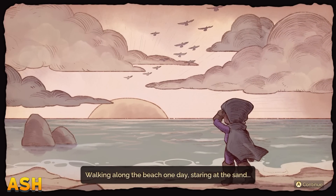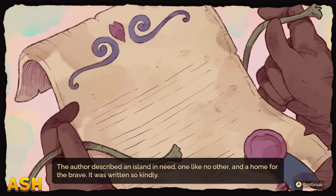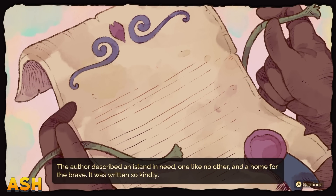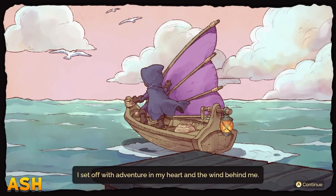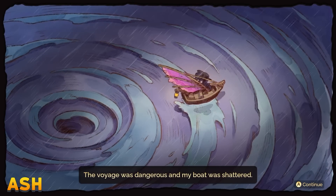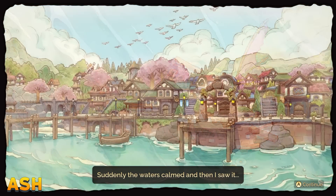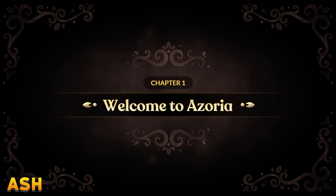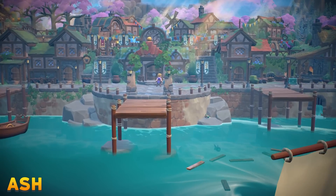So one day walking along the beach, staring at the sand, a message in a bottle invited me to a faraway land. The author described the island as a need, one like no other, a home for the brave. It was written so kindly that I decided to just give up my whole life and sail away to find this place. It was dangerous — my boat was shattered, I'm in tatters — but I finally saw it. I'll be skipping past a little bit of the dialogue since I've already seen it, but I'll describe it.